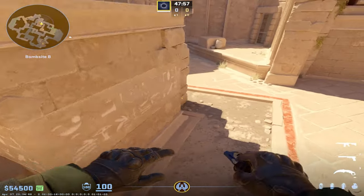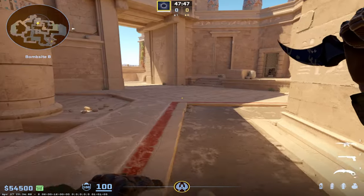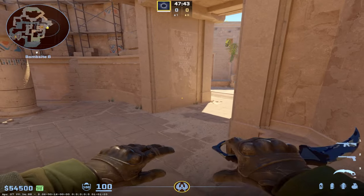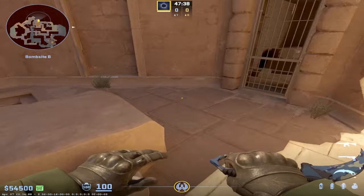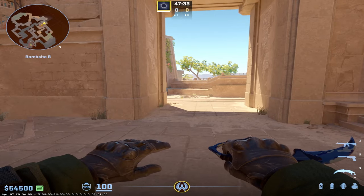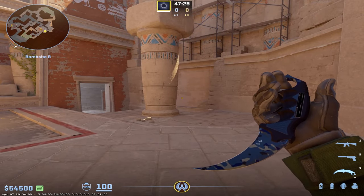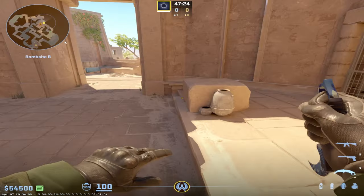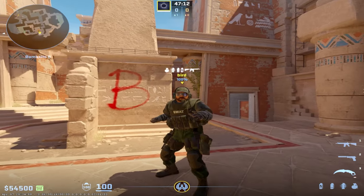I'm going to start from B side, then go to mid, then A, and talk about the AWP at the very end. Since Anubis is so T-sided, it's warranted that CTs play in different ways and mix it up. Oftentimes you'll have a player roaming the map for gamble setups, stacking a bomb site early, or going for an early aggressive play. On this map, unorthodox setups can work in a way that's unique — unlike maps where all five players need to do something specific at the start of every round.